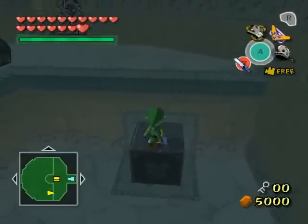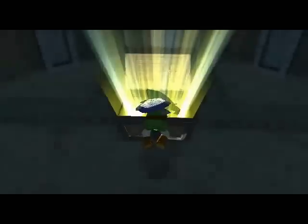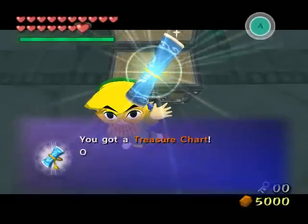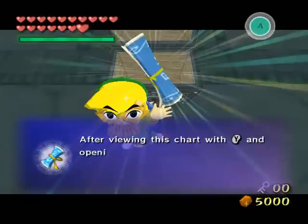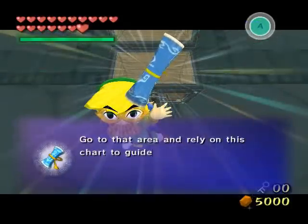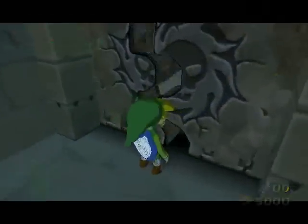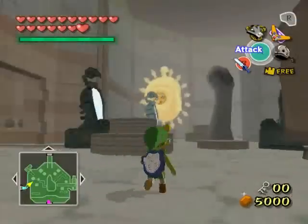This one leads to only 200 rupees, which is still pretty cool if you're still missing some money for deciphering those treasure charts. It sort of makes sense that three Stalfos would equal 200 rupees, and six or seven Floormasters would mean a piece of heart. Because if it were the reverse, I'm pretty sure I would have complained about it. Good move there.